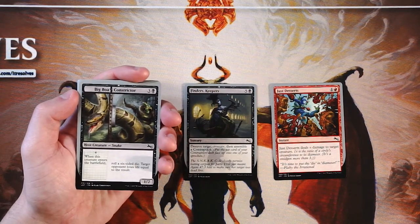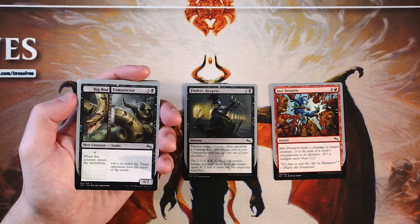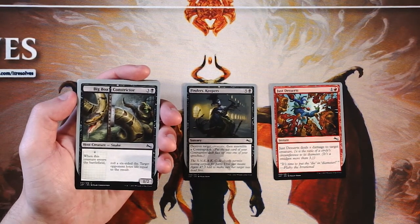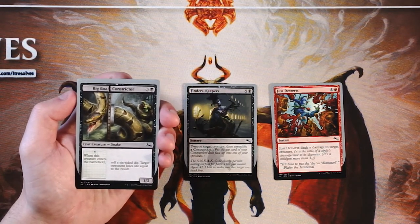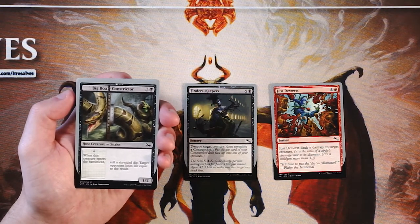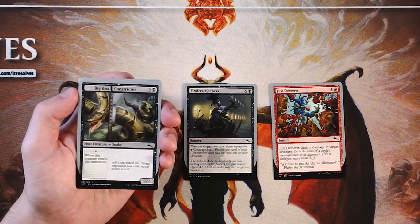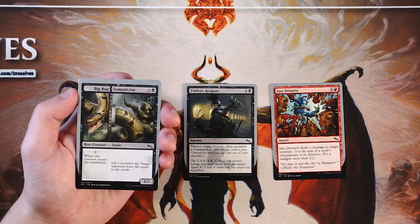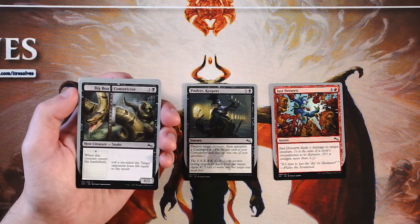Big Boa Constrictor is a 1/2 host creature for three and a black. With these host creatures, you can pair them with other kinds of creatures. The initial host creature says when this creature enters the battlefield it has an effect — in this case, you roll a six-sided die and target opponent loses life equal to the result. That can vary pretty heavily. This is not super exciting — it's fine because you're losing life, but you're subject to the die roll. You could only deal one damage, which would be really bad when you're only getting a 1/2 out of this creature. However, when paired with other creatures you can get that effect multiple times.